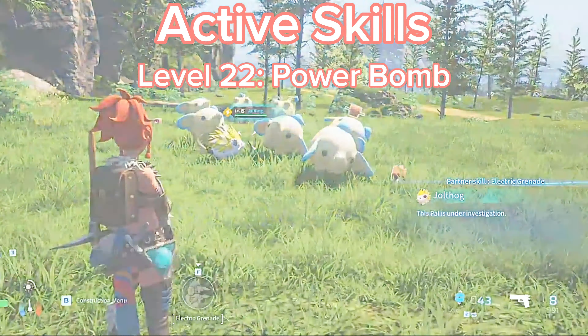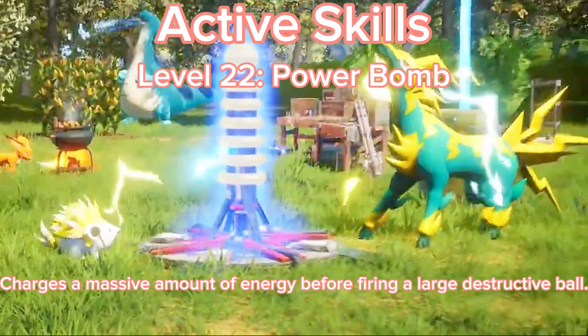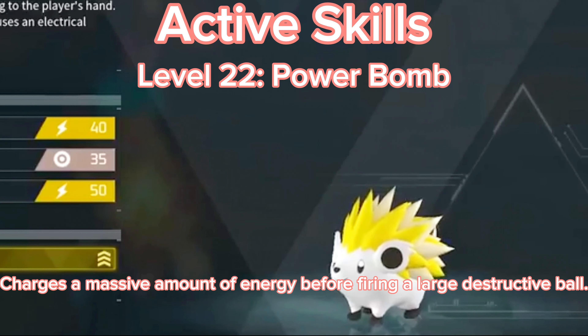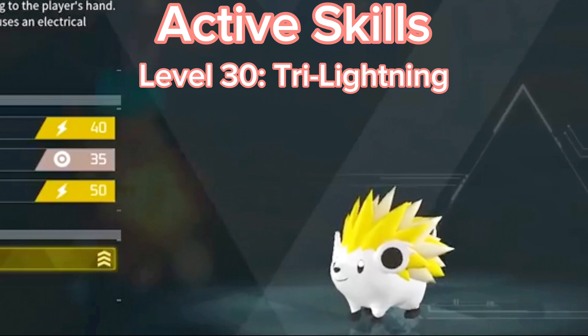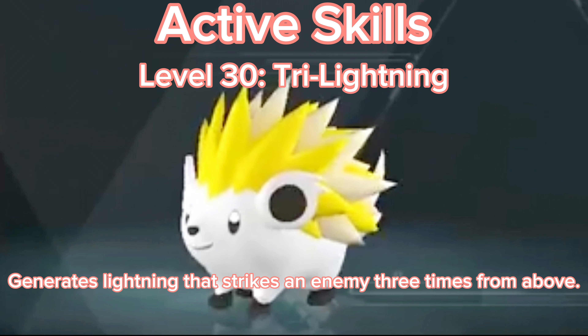Level 22 - Power Bomb: Charges a massive amount of energy before firing a large destructive ball. Level 30 - Try Lightning: Generates lightning that strikes an enemy 3 times from above.